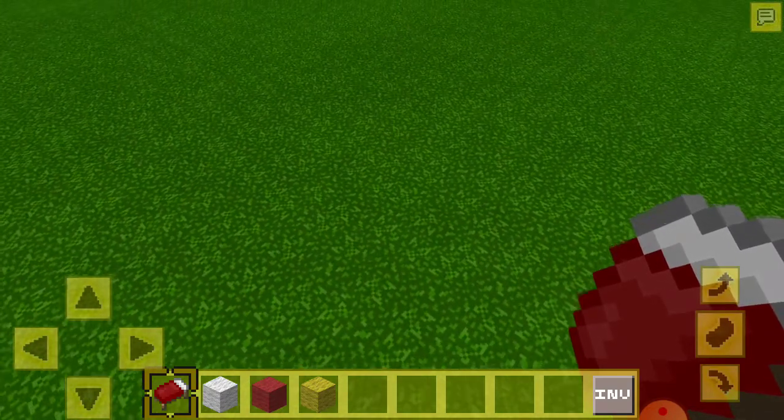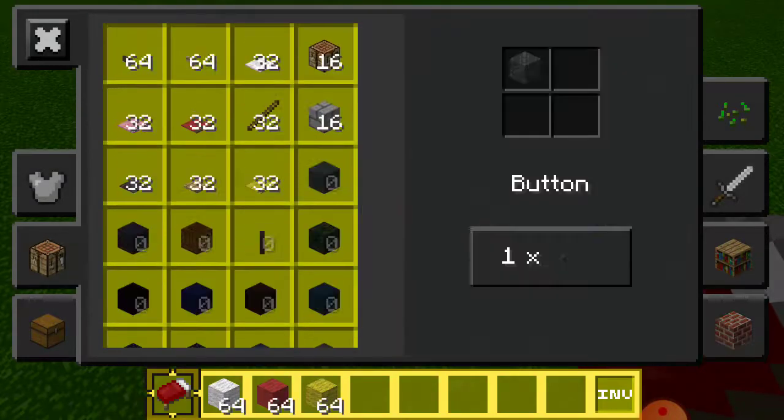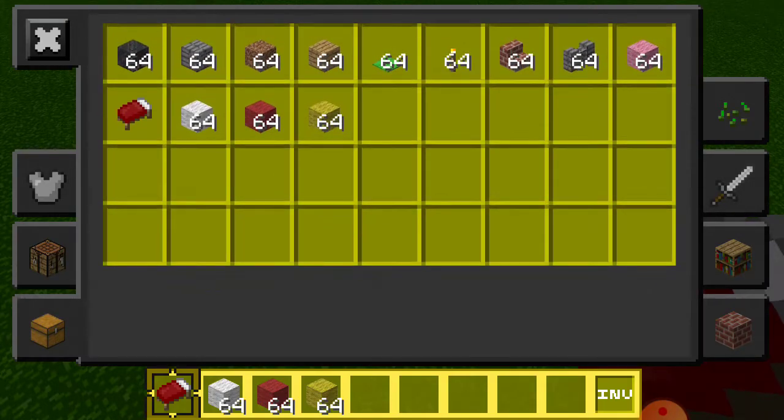White wool, red wool, and finally yellow wool. That's right — you will only be needing those four colors.